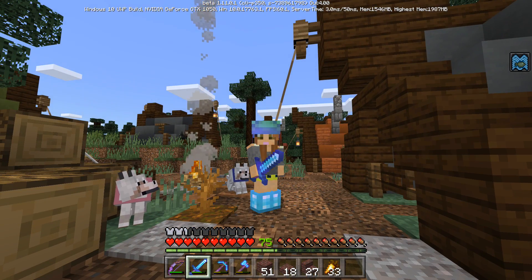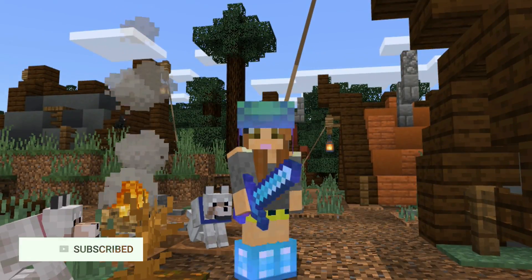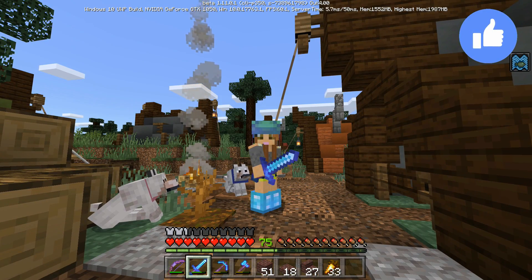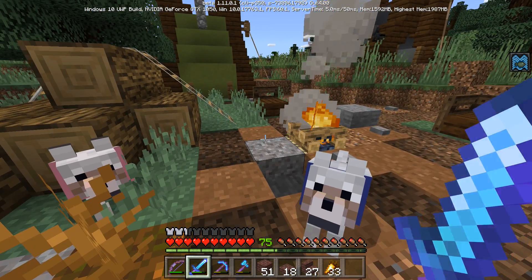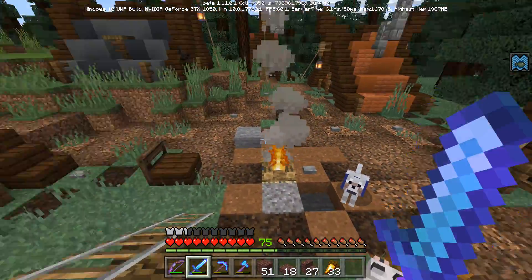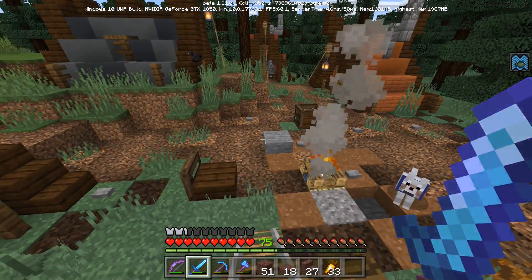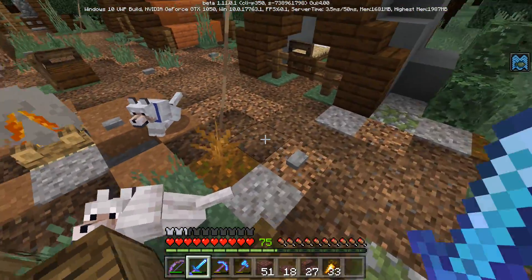Hello there and good day everybody, welcome back to another episode of the survival let's play! We are back on beta 1.11, and I'm super stoked. There's this crazy crash that doesn't allow people to play Minecraft on Windows 10, but if you're curious how I'm playing, all you gotta do is go to Update and Security in your Windows settings and turn on Developer Mode.